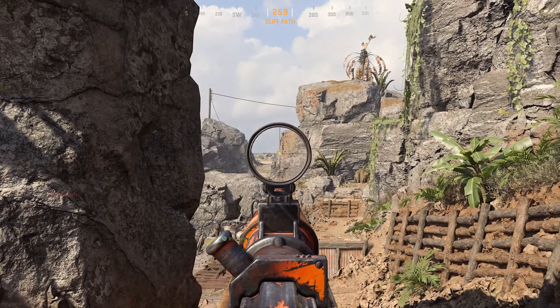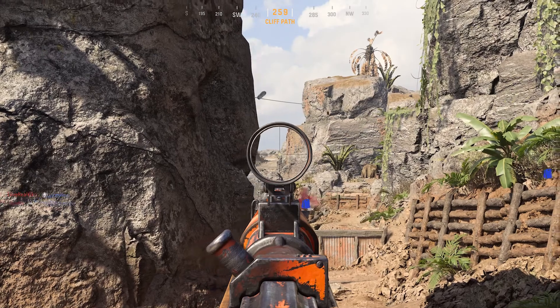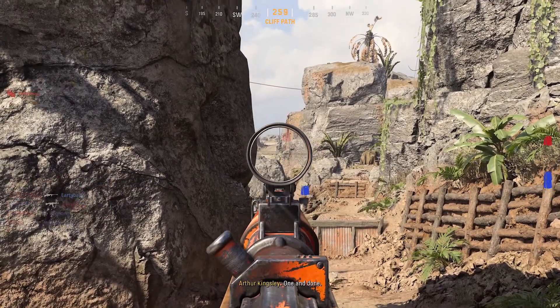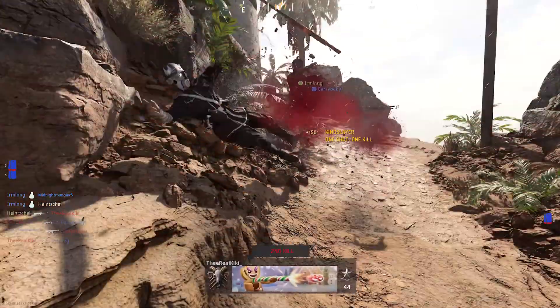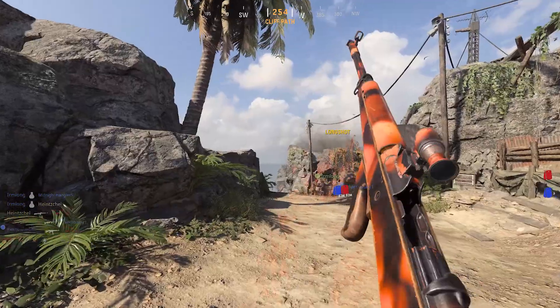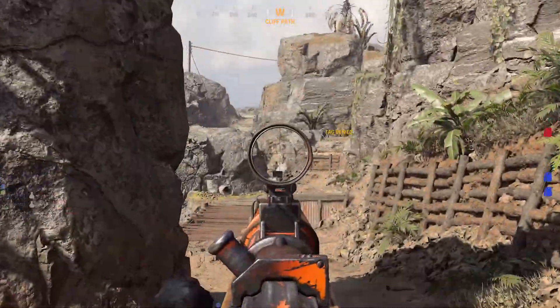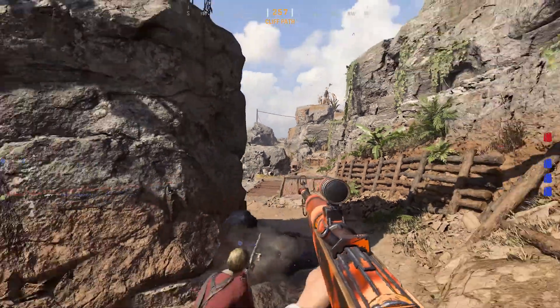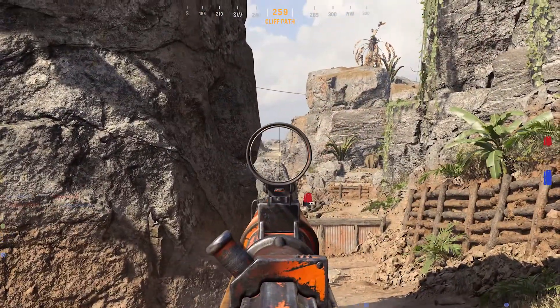For the marksman rifles specifically, I personally recommend playing Hardcore. I feel it's a lot easier — it was definitely a lot easier for me rather than going into Core, because all three of the marksman rifles are going to be a one-shot kill in Hardcore pretty much all the time, almost anywhere on the body. So Hardcore, in my opinion, is definitely the better way to go. You can still be pretty efficient in Core, but I would personally give Hardcore a try.